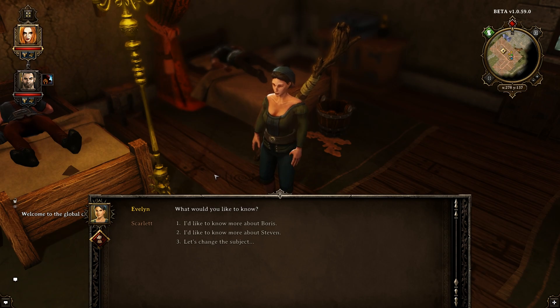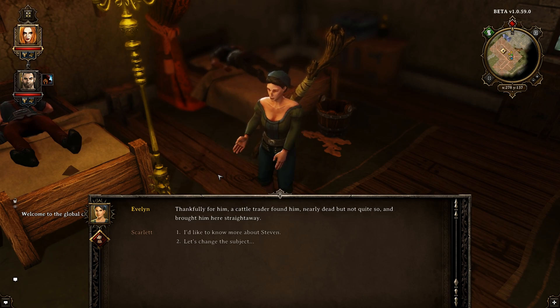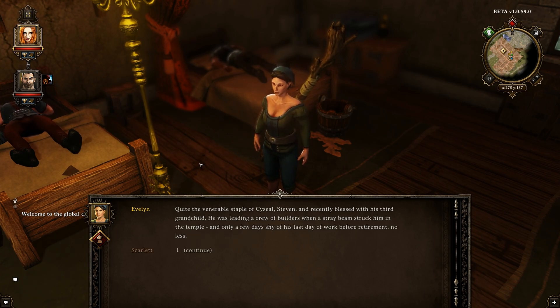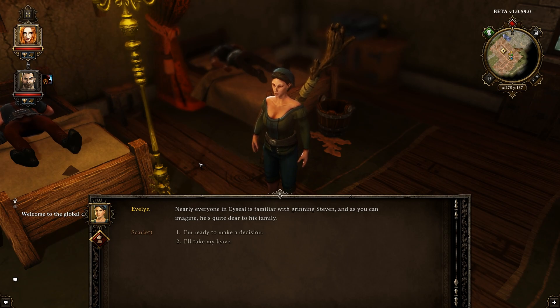Tell me about the patients. Boris: one of the brave few willing to traverse the land — a young man but excellent in matters of business, he fell victim to an orcish club in the north and a cattle trader found him nearly dead and brought him here. Stephen: quite a venerable staple of Cyseal, recently blessed with his third grandchild. He was leading a crew of builders when a stray beam struck him in the temple, only a few days shy of his last day of work before retirement. Nearly everyone in Cyseal is familiar with grinning Stephen and he's quite dear to his family.